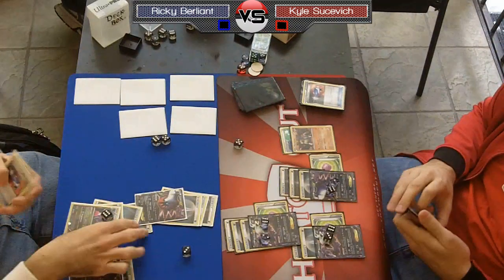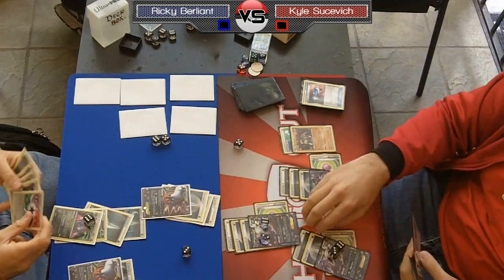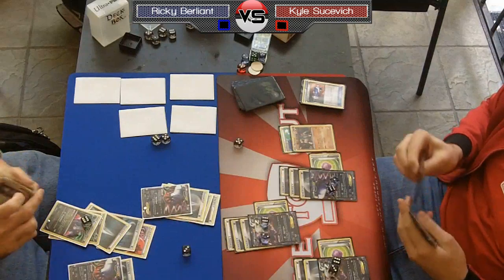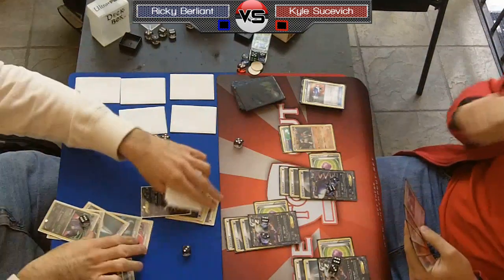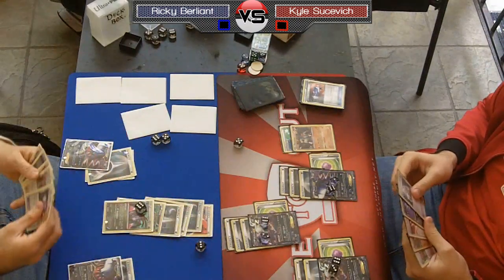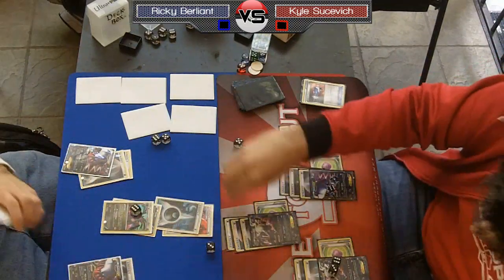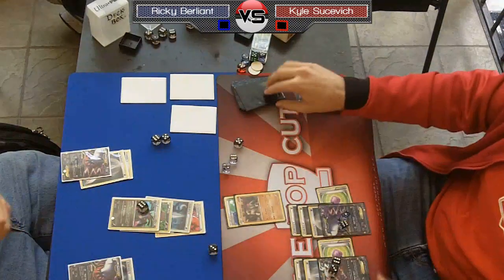If he goes after the Terrakion he's neglecting my dark rye, which means I should be able to win just with dark rye. Even though I have 90, 80, and 70 damage on my dark ryes, there's no way for him to efficiently knock those out unless he plays Tool Scrapper. At this point I just take the risk and say he probably doesn't play it — I've seen a lot of cards and he still hasn't played one. It's fairly uncommon for Hydragon decks to play Tool Scrapper; they usually just go with Eevee Light.